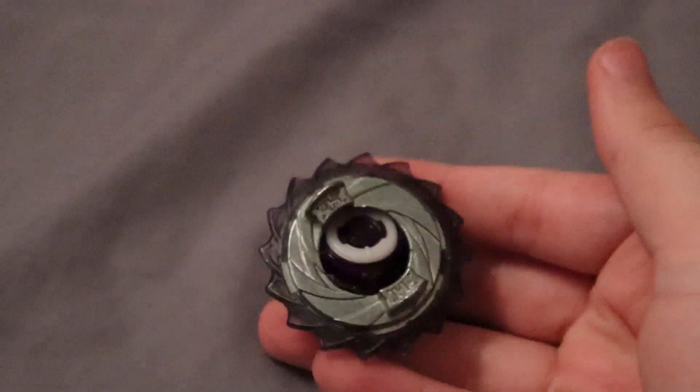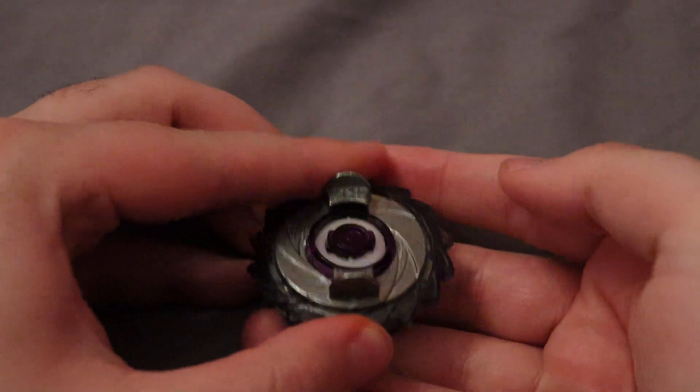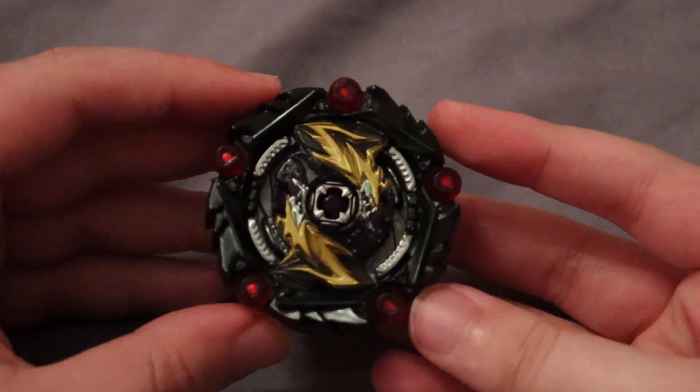This base is kind of hard to put together, so what I recommend is lining this up - you can see it does that - and then you just kind of set that on. It's a weird process, but yeah. Here it is: Curse Satan, Hurricane Universe, One Defense. Very nice bay.